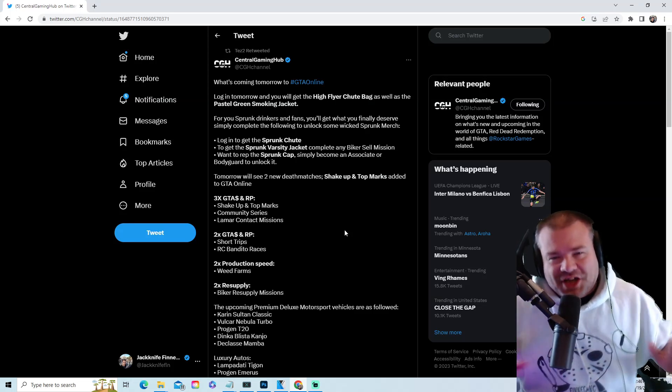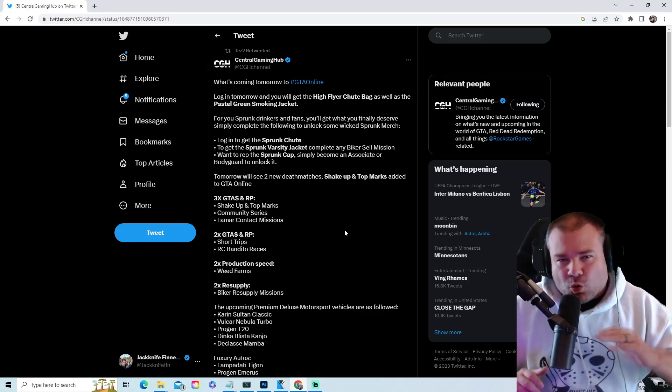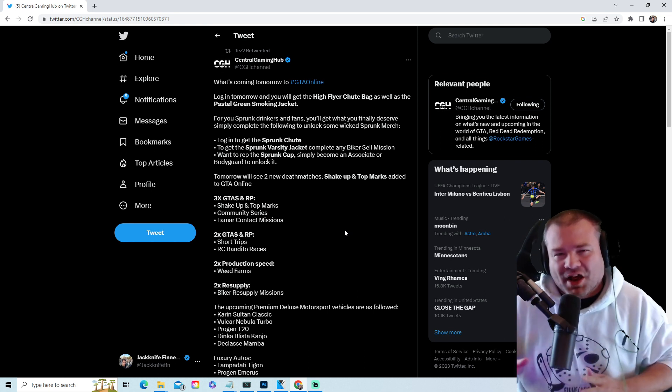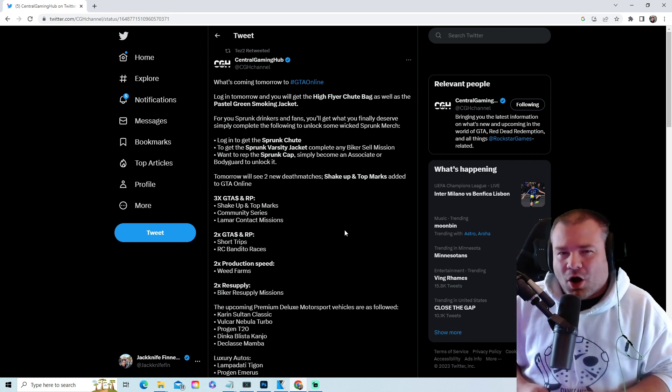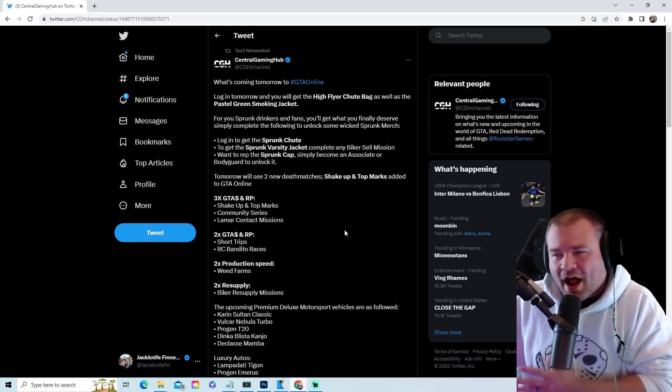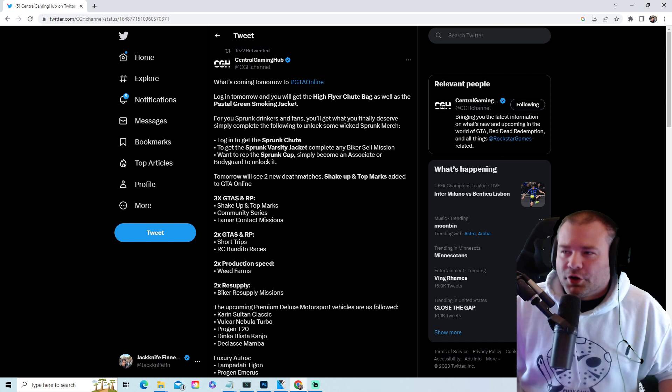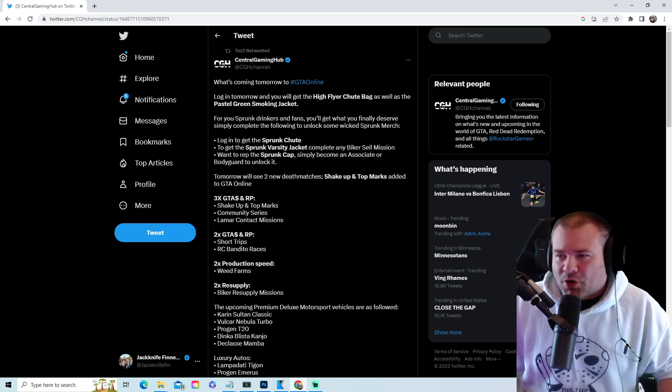Breaking news: GTA 5 Online weekly update from April 20th till April 26th. Here is all the news — let me know if it is a W week or an L week. As soon as you log in tomorrow, you're going to get the High Flyer Chute Bag as well as the Pastel Green Smoking Jacket.